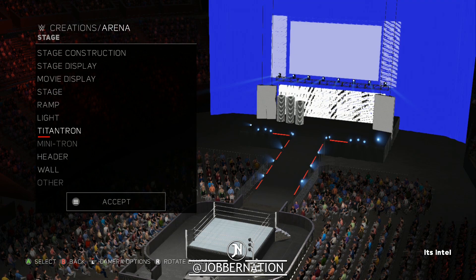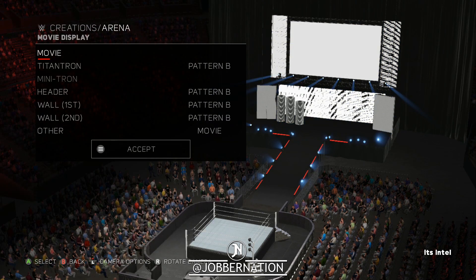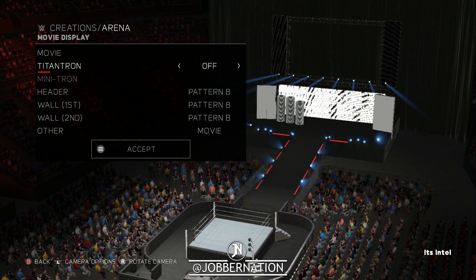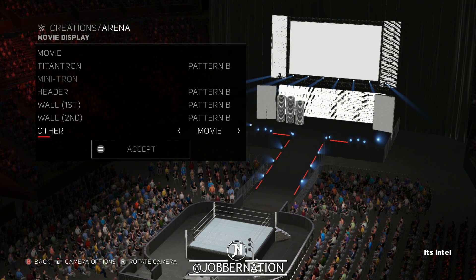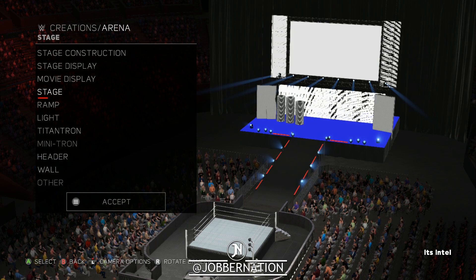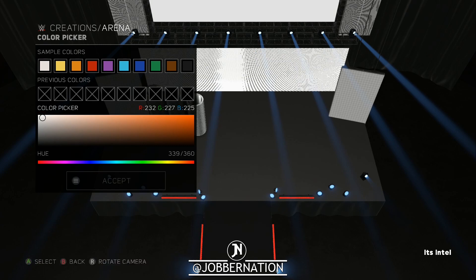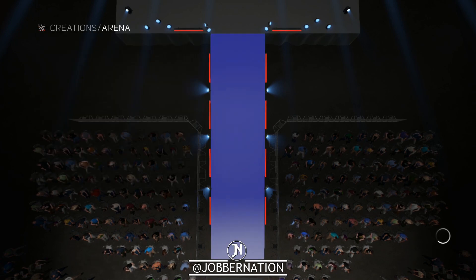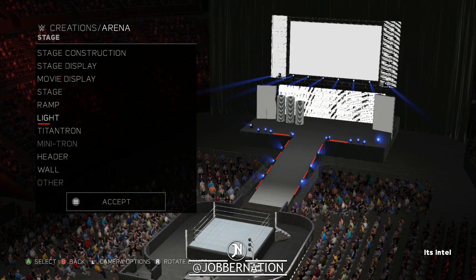Titantron — all groups. Movie display, movie, Raw — I guess we gotta turn. Let's just do pattern B on everything. Other will be movie, that's fine. Header, everything else is gonna be that. Ramp stage — let's change the color, make them a little bit lighter. No logos on the ramps or the stage, but I want to make it a little bit lighter, just shine a little brighter.